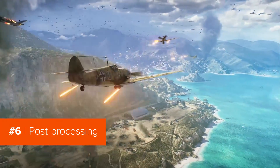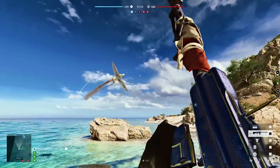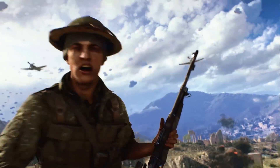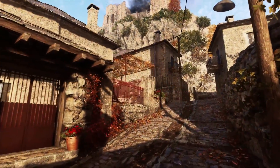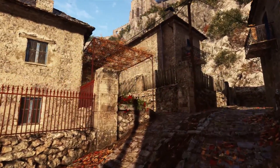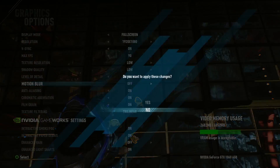We'll end with post-processing, which is the collective term for all the tweaks and upgrades that games do after the first render pass. Turning them off can greatly increase performance. Many of them focus on mimicking the effects of a video camera lens, so depth of field, lens flare, and chromatic aberration. You can keep these on as they're mostly cosmetic and not that intensive to run. Motion blur, on the other hand, is one that does tend to reduce the frame rate, so it's best to turn it off.